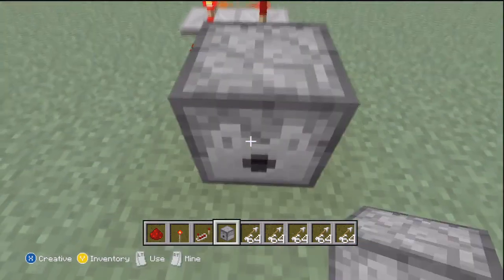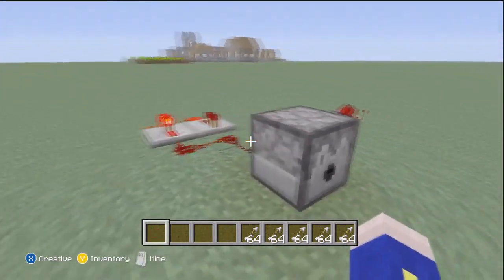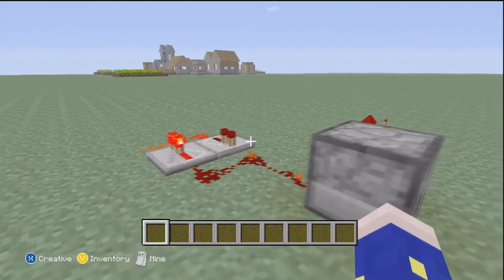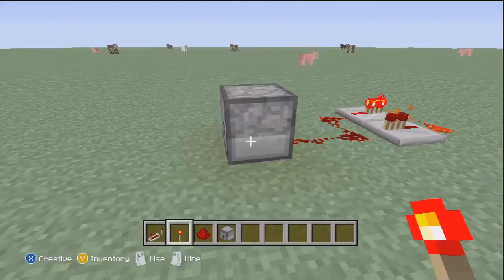Then place the dispenser and you're pretty much done. All you need to do is place the item of your choice inside the dispenser. So for the sake of the video, I put arrows, and after that you just put a redstone torch right there and there you go.